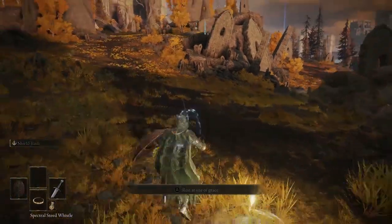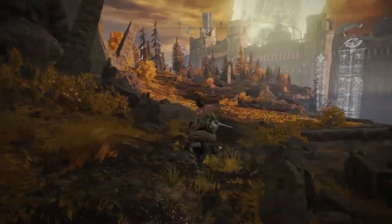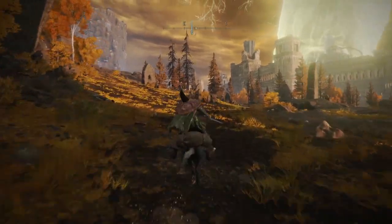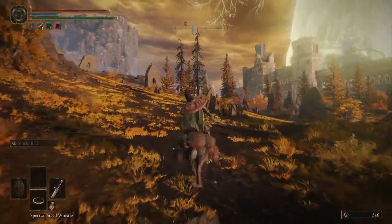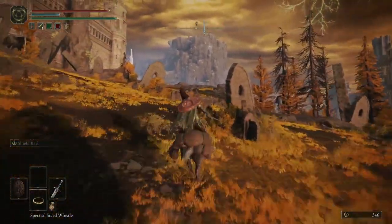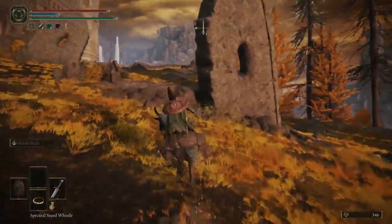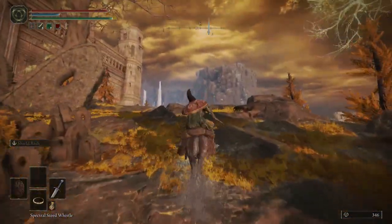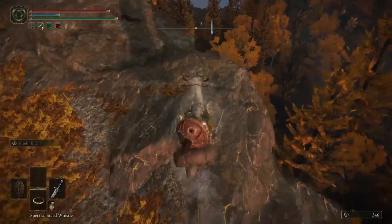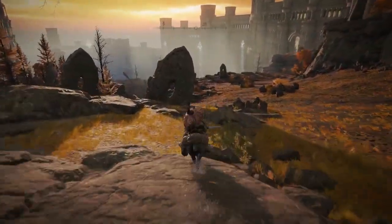Welcome back, everyone, to the next installment of Elden Ring. We just swept this place. Just about everything to explore on this outer area has been explored, so I only have really three options: go back to Volcano Manor, look for mini-dungeons, which I intend to do right now, or go into the Royal Capital, which is the big dungeon. So I now have two big dungeons that I may access.